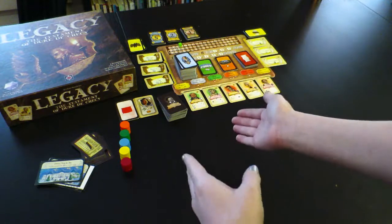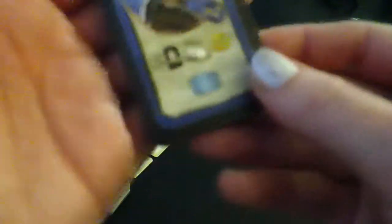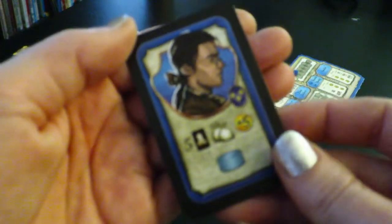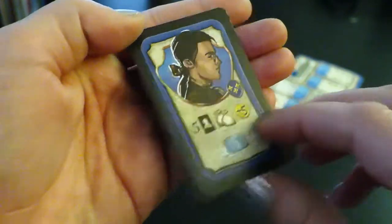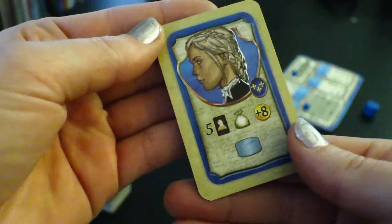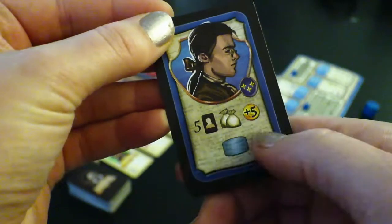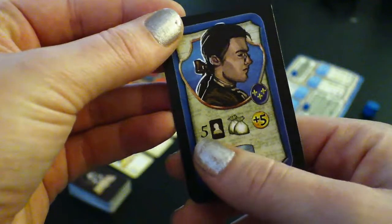Let's go over the different decks of cards real quick. At the beginning of every game, we are going to have each player given one player card. This is either your patriarch or your matriarch. You will decide at the beginning of the game which side you'd like to use. They have slightly different stats.